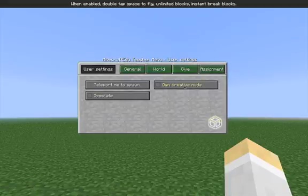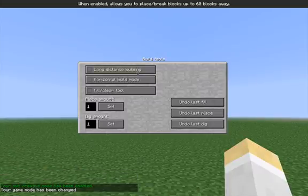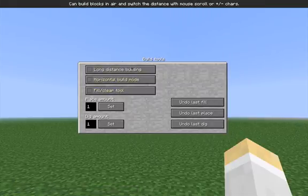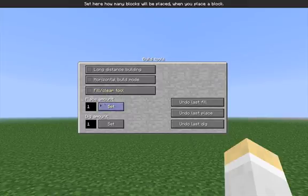They've added a new menu and that menu is the build menu, which you can access by pressing B. There are three options in here: long distance buildings, which have been around for a little bit but are now increased up to 60 blocks away; the new horizontal build mode, which is unbelievably cool; and also the fill and clear tool, which is really amazing. They've also added into this menu the place amount command, which you used to have to call in 0.97 using a command line, and they've also added the dig amount command.